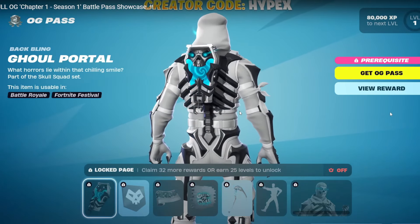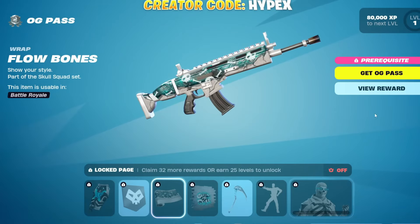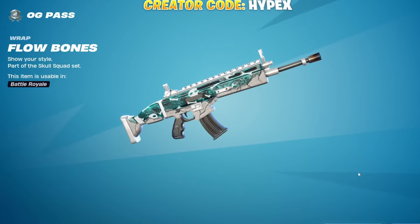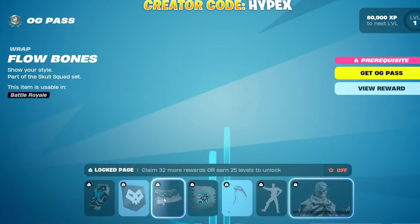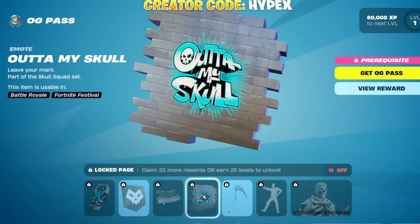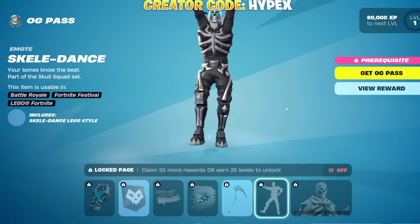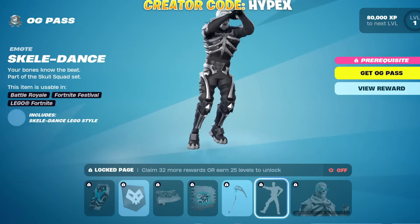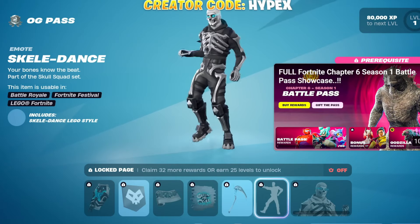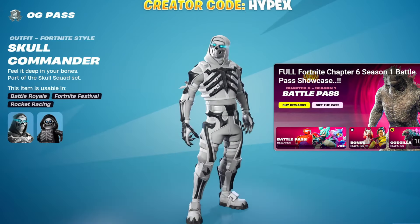Got the White Style for the Ghoul Portal. Banner Icon, a rap — that rap's cool. Spray, Out of My Skull. Wraith Slicer. Got the Skellid Dance. That's a cool original emote and then a white style.